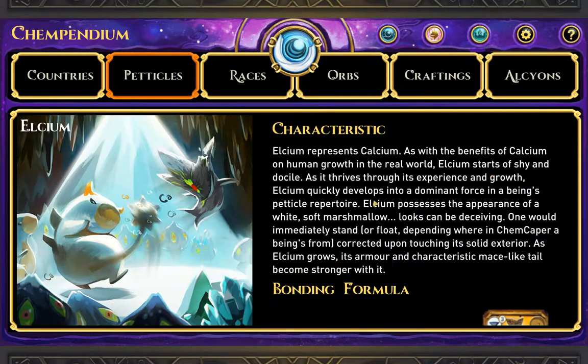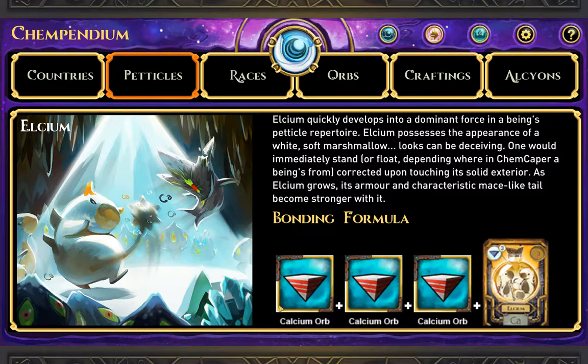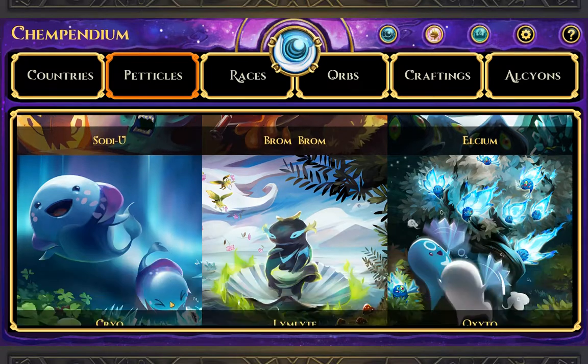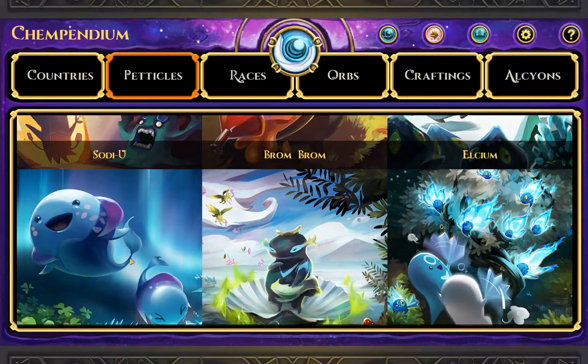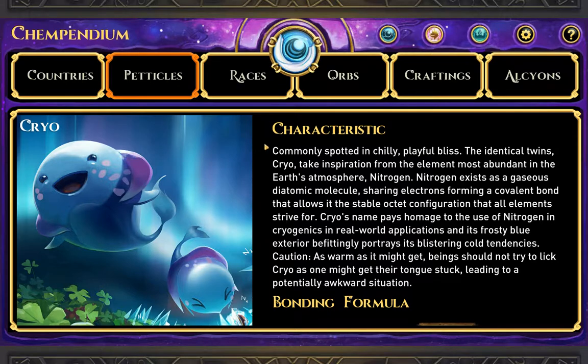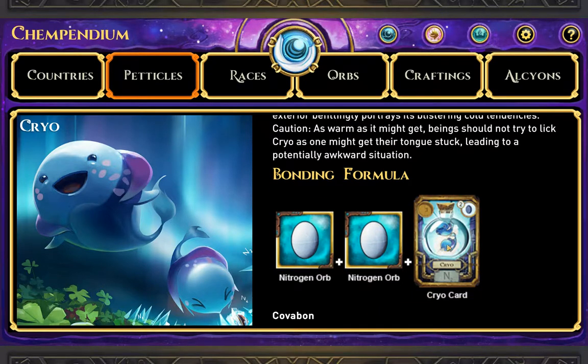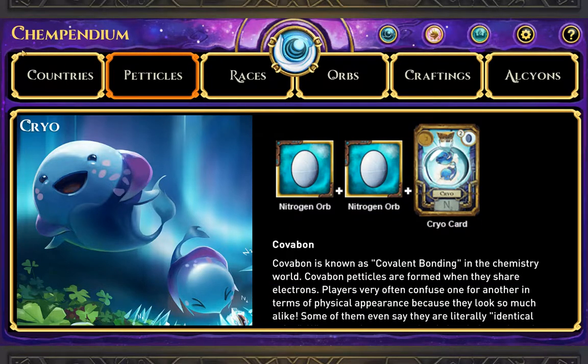We got Leuceum — not going to read all these. It represents calcium. Binding formula: three calciums and a CA card. So we've got to look for these cards — the different elements so we can use them to bond. Cairo — I think I got one of these. Yep, two nitrogen orbs and a Cairo card. I did one of these — covalent bonding again.